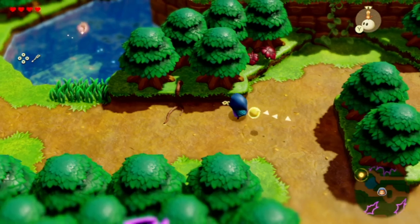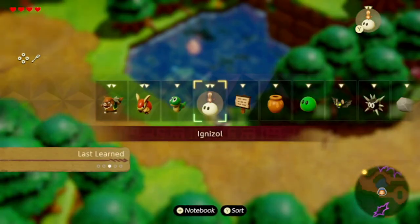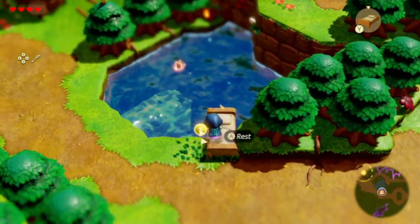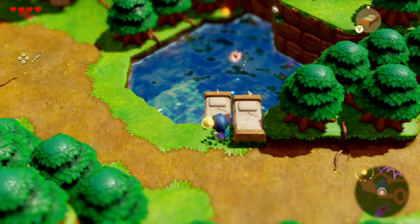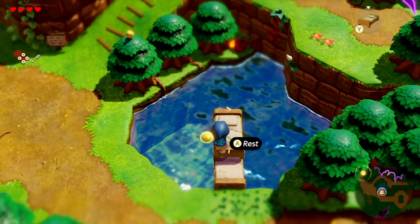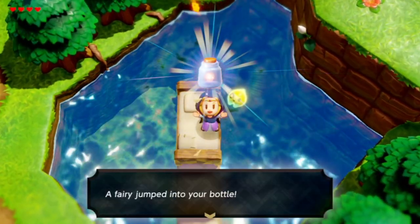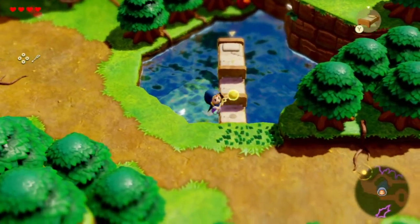Oh, that's a fairy! That's fair — I assume we can get it to put in our bottle. We already have a lot of echoes. Come on, grab it — okay, awesome! The fairy jumped into your bottle! Hooray! Now we don't have to worry about dying!